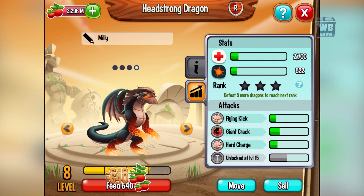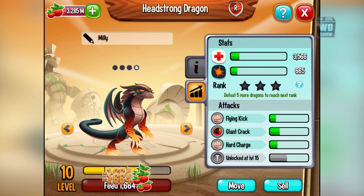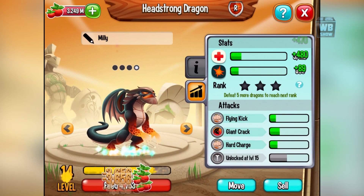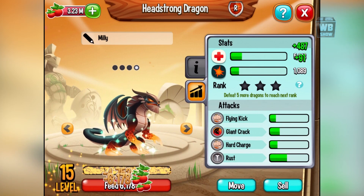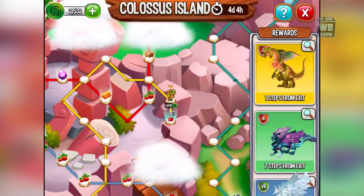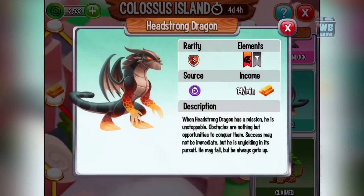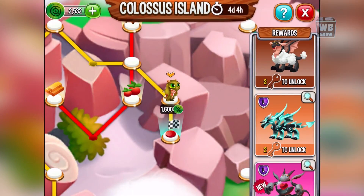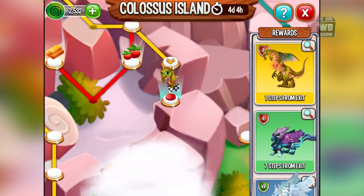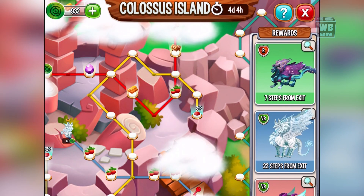Some attacks he has are flying kick, giant crack, hard charge, and lastly rust. We got the dragon out of this island right here — as you can see, that's how you get it. So we got that dragon.